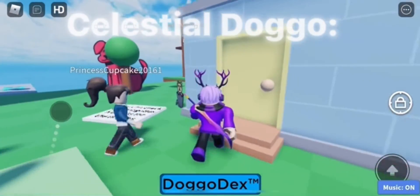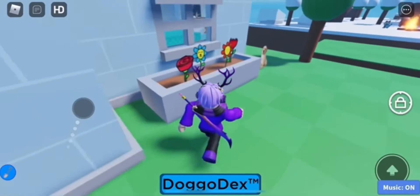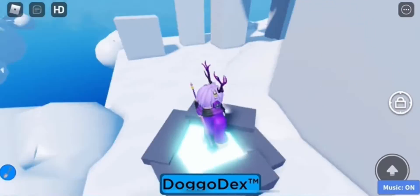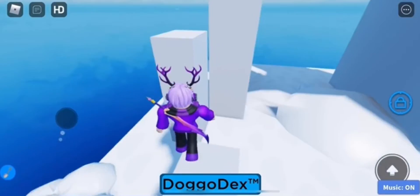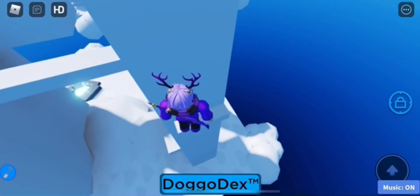Hello YouTube, welcome back to another Roblox tutorial video. Today we're showing you how to get the new celestial doggo. Pick up the shovel inside the house, then go over to the right of the house where there's going to be a bunch of rocks. Click it to get teleported to the sky realm, and then once you do that, you need to do a quick obby, which is really easy, to hit a teal button.